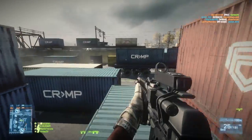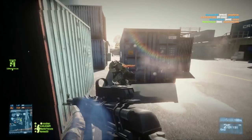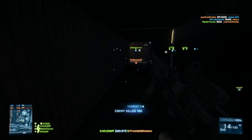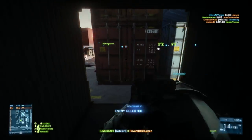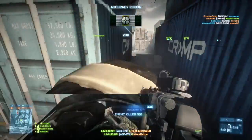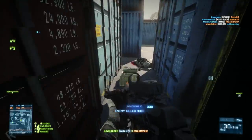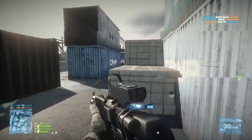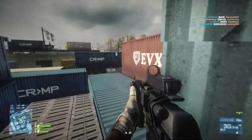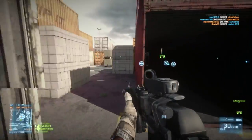Hey guys, LevelCap here, and today I'm going to be doing a video review on the AEK assault rifle. I've talked about the AEK in other video reviews, talked about how amazing it is at close quarters, how it really doesn't have much of a rival in close quarters, unless you want to count the FAMAS. But the FAMAS's reload time kind of takes it out of the picture for me. This thing has that 900 rounds per minute rate of fire, which makes it just so amazingly destructive.